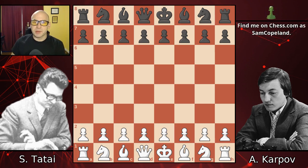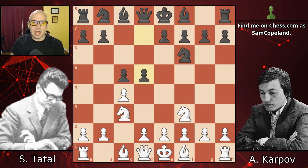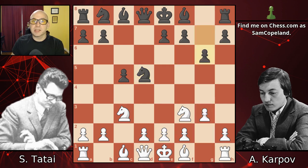Tattai is going to open the game with knight f3 and Karpov is going to respond with c5, and we get a symmetrical English. After d5 the symmetry is broken and we get a trade on d5 and a recapture with the knight. This is a very rich and popular position and it's possible to play e4, d4, pawn e3, or other moves still here. However, both players chose to fianchetto their bishops: g3, g6, bishop g2, and bishop g7.